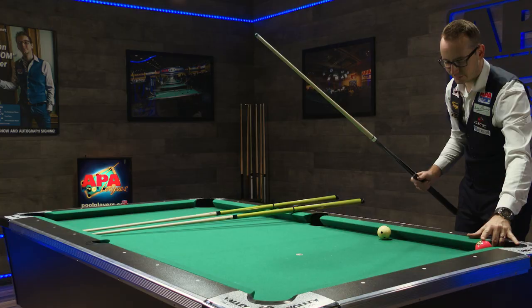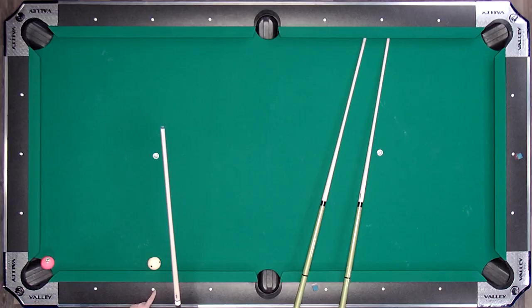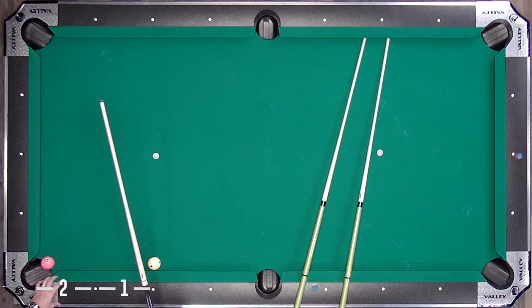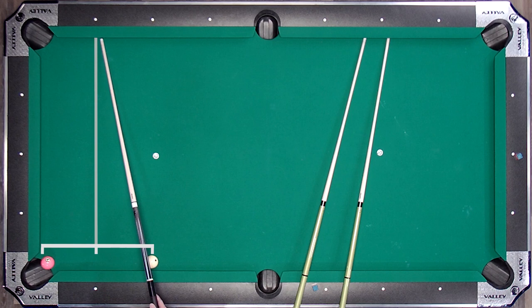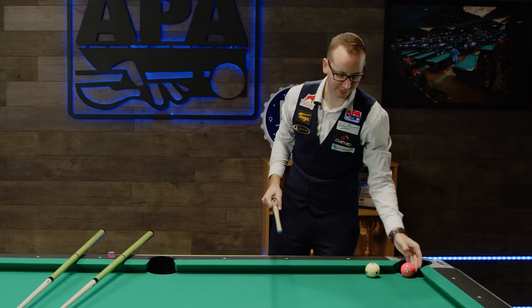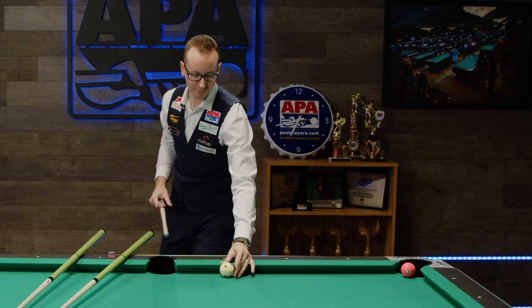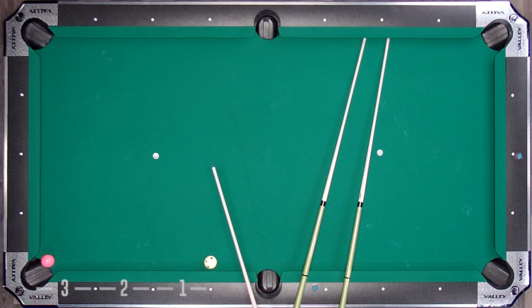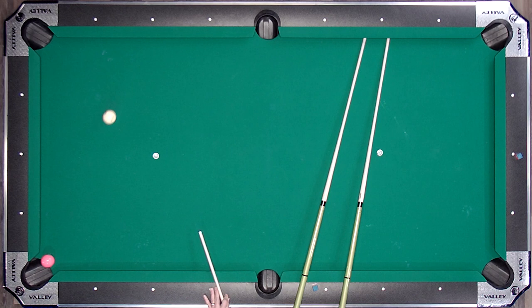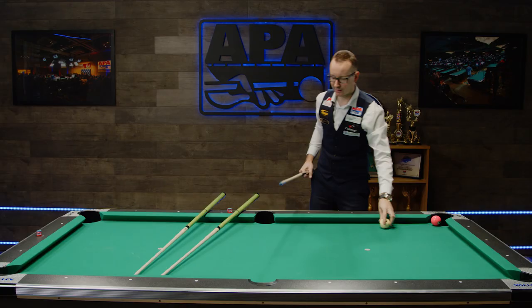We can also look at this from the side of the table. Here we have a one diamond distance and another diamond distance — imagine there's a diamond here where the wood keeps going. So now we have two diamonds, and I simply divide two diamonds by two, which gives us one. So we aim at the first diamond and, as you can see, it is spot on. This is a pretty simple, very easy angle.